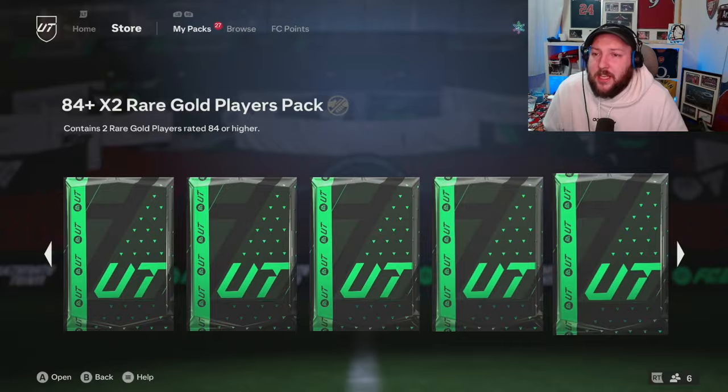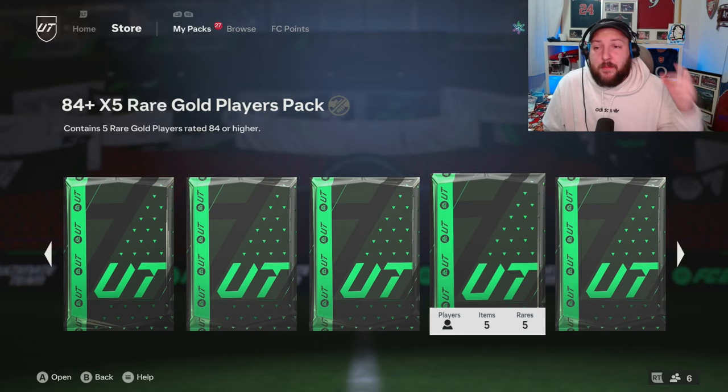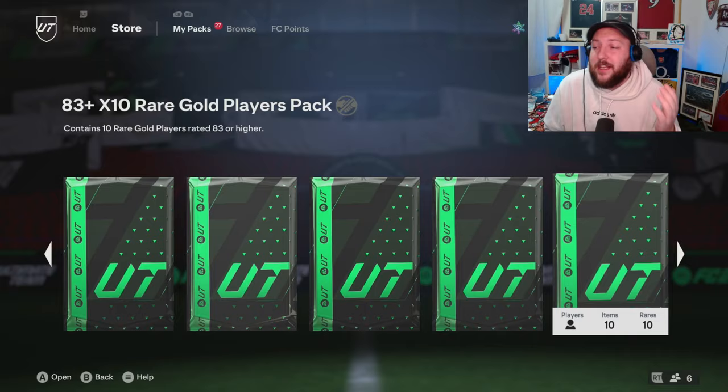The pack you should get is this 84-plus times 5. If you want to save it, save it. But go ahead and open it if you're looking to do Ian Wright. You can see we've got 8 cards for the 83 times 10, with another 3 more to go — so we're saving packs and won't go into too much detail because of that video.